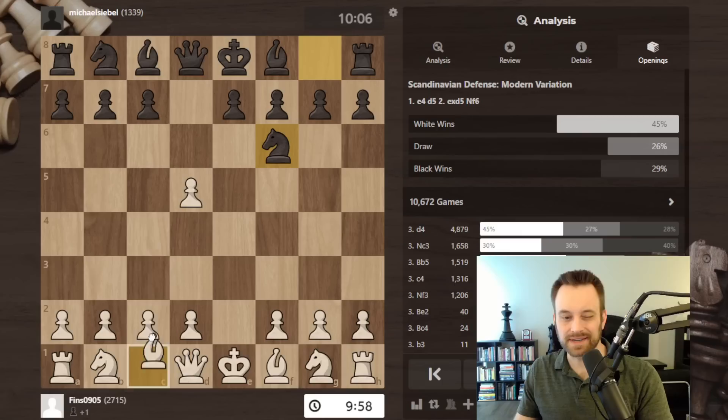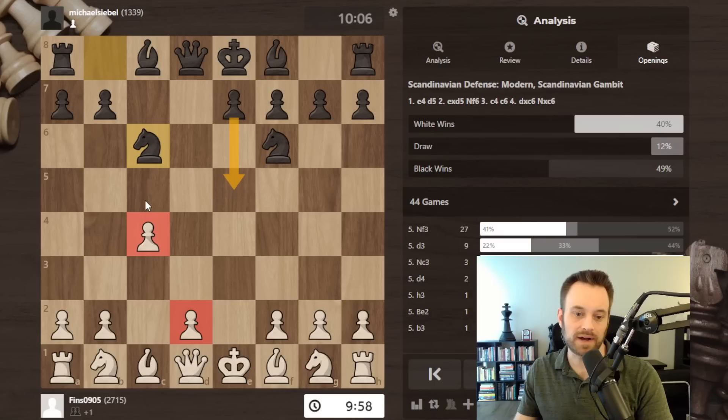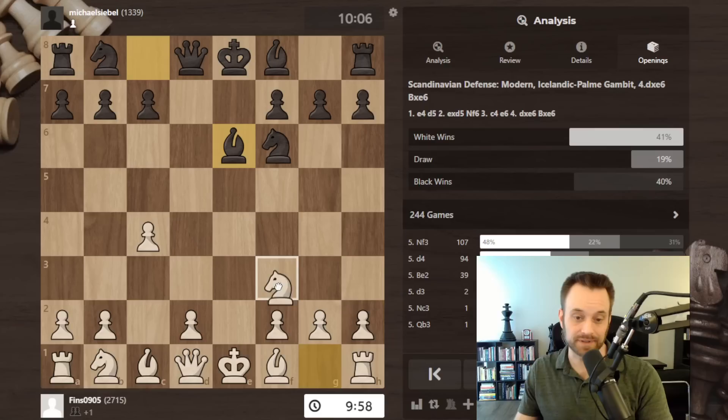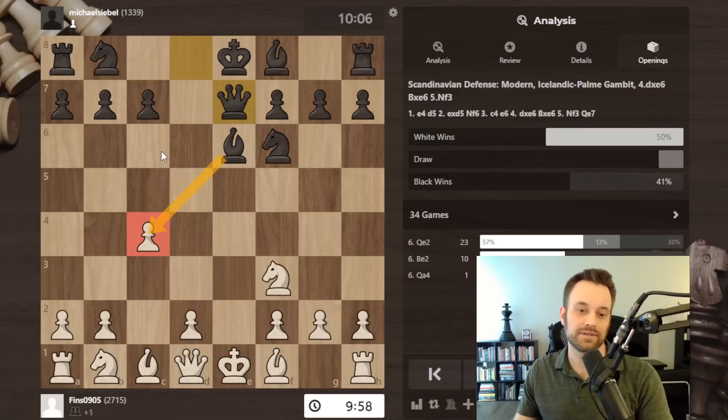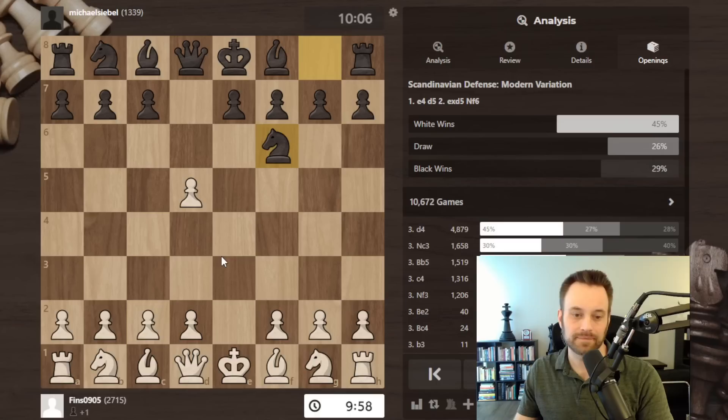If you play c4, I used to be very happy about this from the black side — I usually played c6 here, which is a great gambit for black. Notice the bad pawn structure. E5, bishop c5 can happen — black has full compensation. There's also e6: the Icelandic gambit. Take on e6, bishop takes e6, and with black's next move often being queen e7. Knight c6 is also played a lot — threatening bishop takes c4, sometimes castling very quickly. I just don't find c4 to be aesthetically pleasing when white hasn't moved the d-pawn, so I wouldn't recommend it.